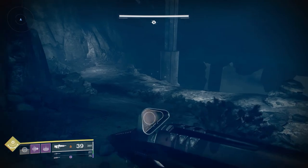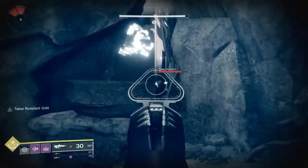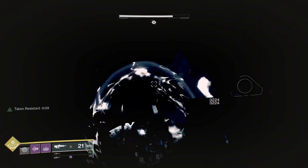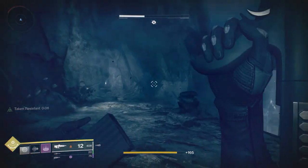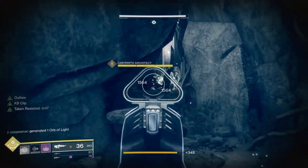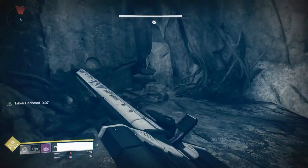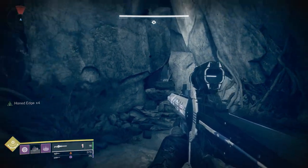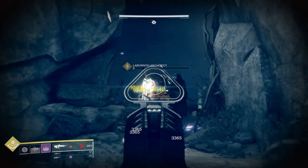It is the one on the bottom of the set. Once you pass that part, a captain will spawn out of the wall — I would just back up and take care of him before going forward. It's important to note that the boss is a Phalanx and he can push you off the ledge with his shield blast, which he has done to me several times. As you can see, as long as you use that wall the blast won't push you.